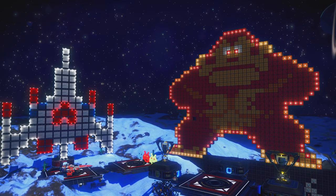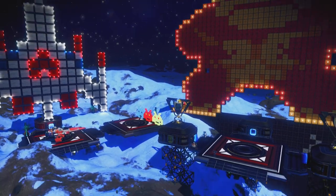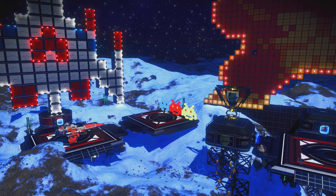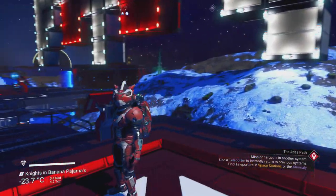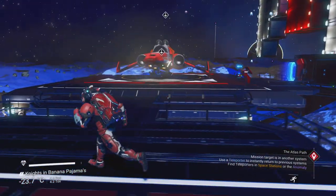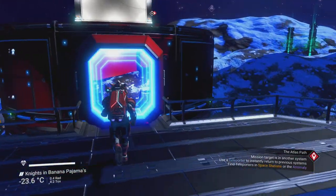I'm liking the chiptune music as well - pretty snazzy. But look at the lighting on this; it's so nicely done. I like the fact that the landing pad for my ship is right in front of the Galaga - that just works out pretty sweet. And my ship is the same colors as the Galaga ship. 8-bit forever!